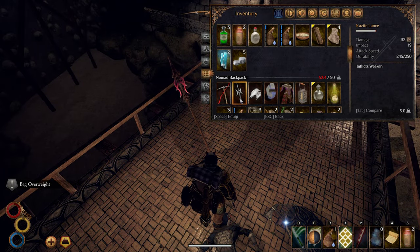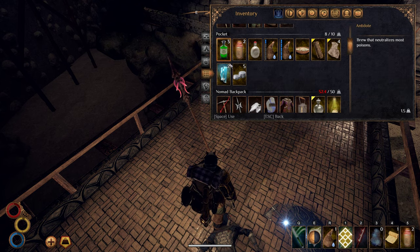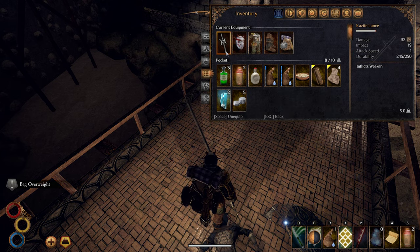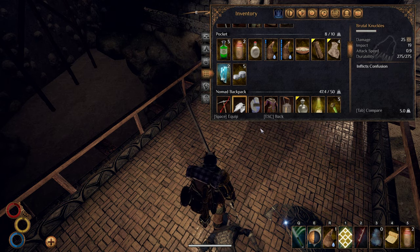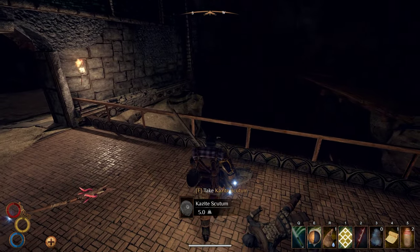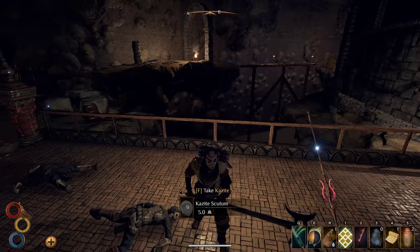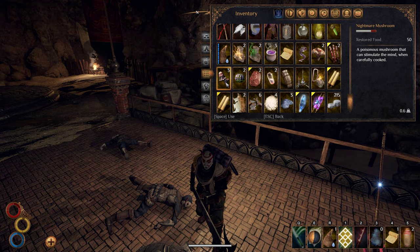Oh, a Khazite lance — is this a spear? It's 32 and 19. Let's do that. I mean, I want all of this stuff, but we're not going to be able to carry it all back.